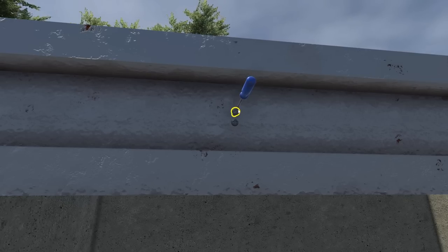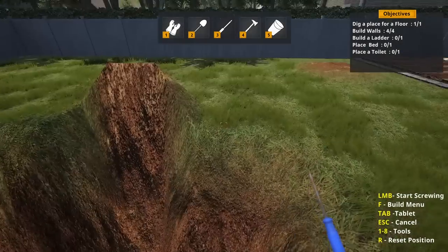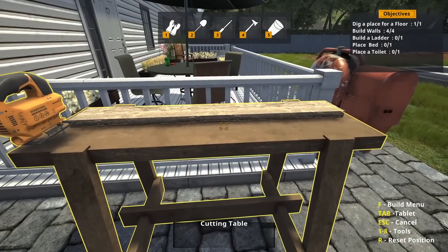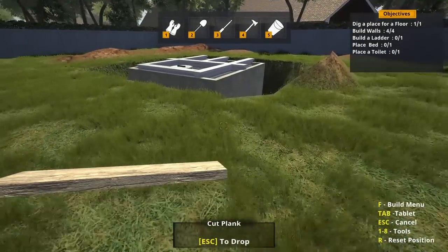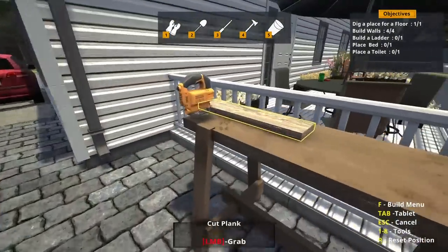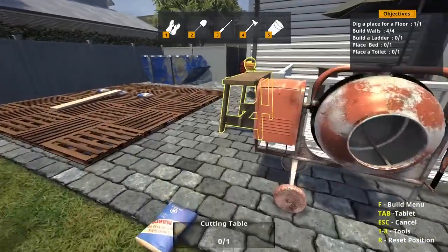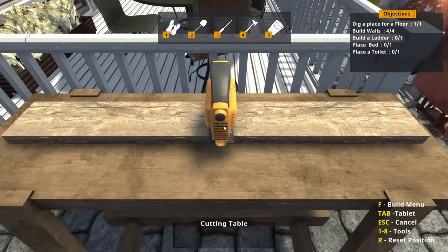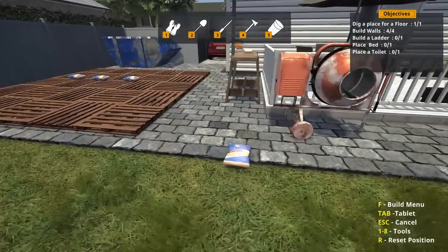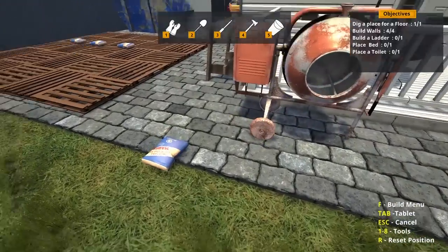When this game comes out — I'm assuming it's going to go into early access, which I would prefer — I was thinking you start off with a regular screwdriver, maybe with a stamina bar to slow you down. Then later on you can buy an electric screwdriver, and you're good to go. Either no stamina or just be faster — either one's fine.